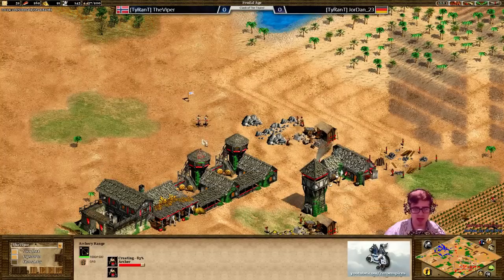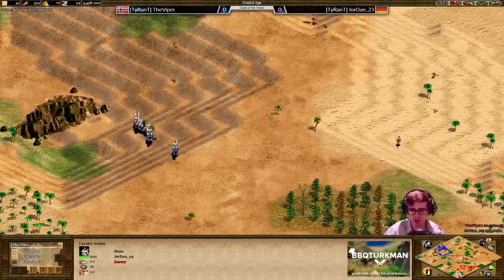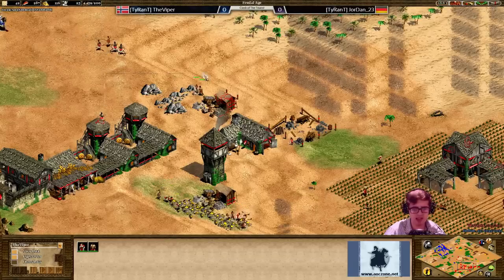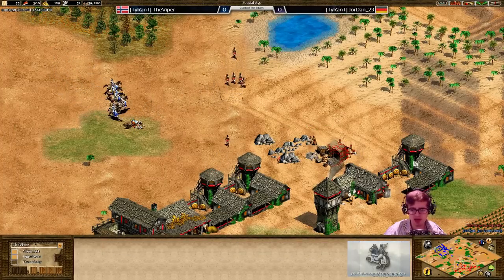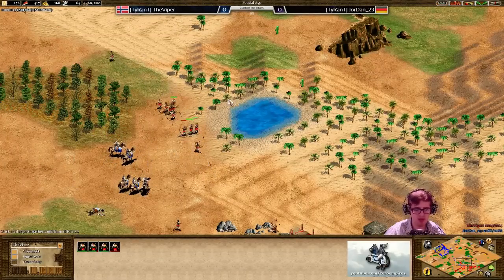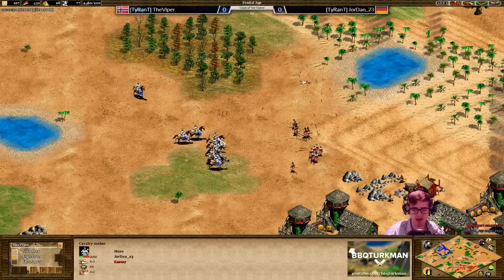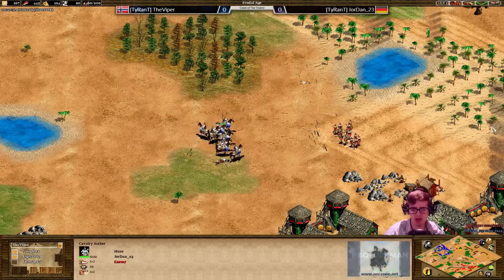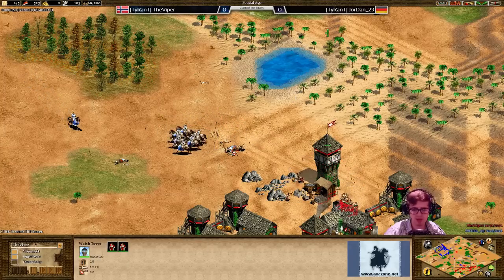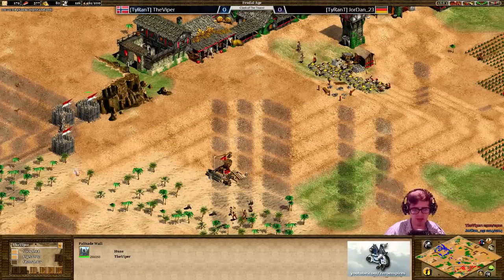Jordan is now really going to be pushing out with these cavalry archers - he's got a lot of resources to spend and is going to get all out on the military to push the Viper back and regain map control. Viper is still in feudal and he is going to have to make a lot of archers, because if he doesn't he might end up having a really hard time defending. This side with the wood and gold is very exposed - cavalry archers on this hill are going to do a lot of damage to these villagers. Viper is now forced to put up watchtowers in defense - not an ideal situation as he scrambles to get up to the castle age.